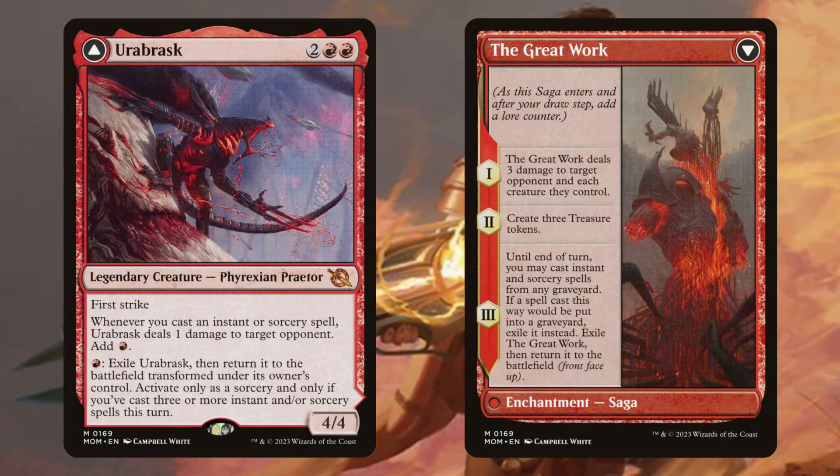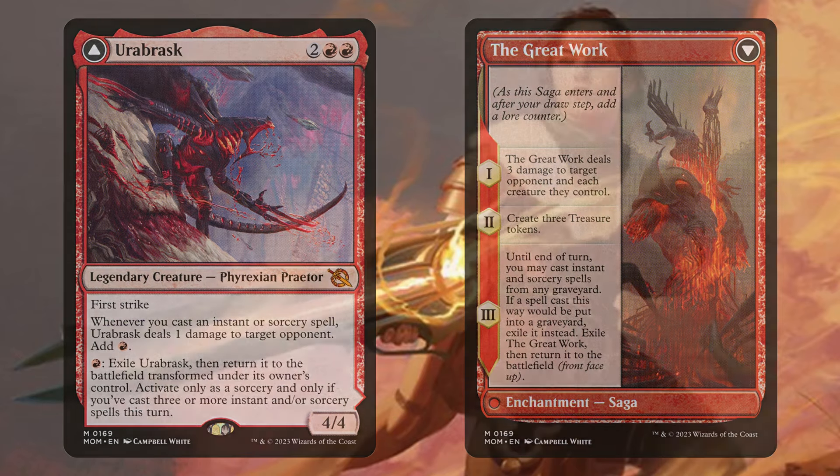Urbrask is also going to be one of the best cards in the deck because not only does it have that broken front side, but when you flip it over, it'll axe out one of our opponents' board states, generate some treasure tokens, and then allow us to cast all instant and sorcery spells from any graveyard. What's so good about this is Urbrask will actually flip over while you have that ability active, so this can be an insane turn that causes you to win the game.